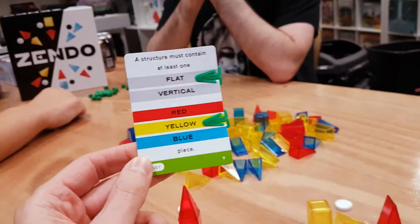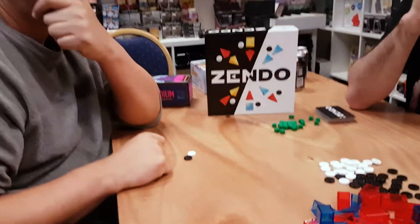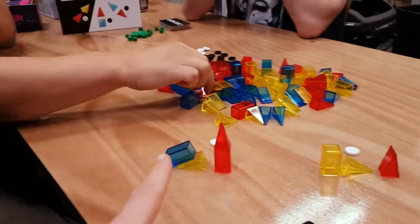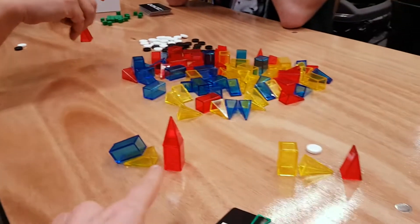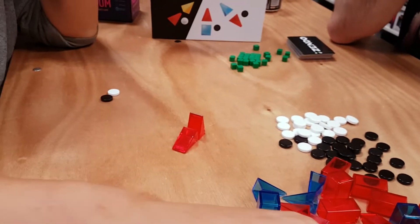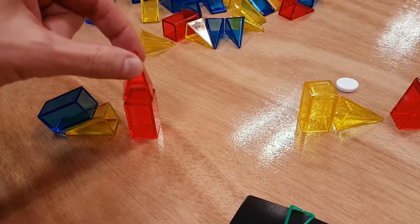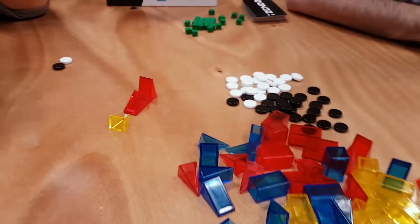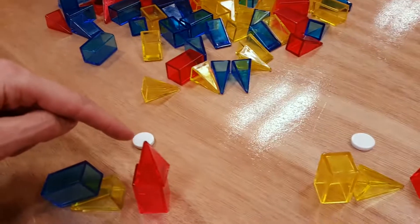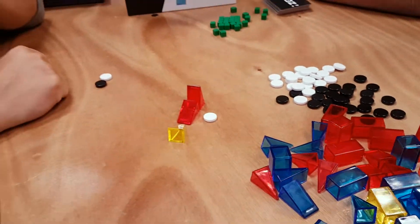Everyone else playing the game doesn't know what the rule is. On their turn, they take it in turns and they're trying to effectively guess what the rule is. But on their turn, they start off by making a structure. So Matt looks at my structures and thinks, what could it be? He tries to make a structure that he thinks might match. He's got a flat — they come in slightly different shapes: pyramid pieces, as well as blocks, and wedge-shaped things which are lying down. He's gone for a couple of lying-down ones and is going to test — basically saying, is this right or wrong? The white disc means it's right. This does have a flat yellow piece, so that is right, and I put that in front so everyone knows it's correct.